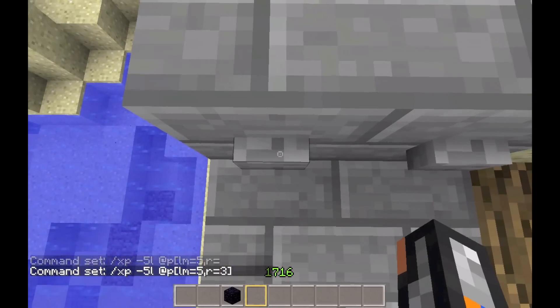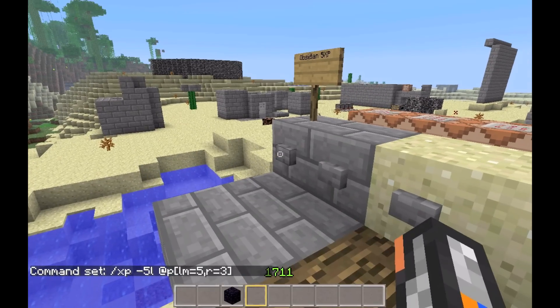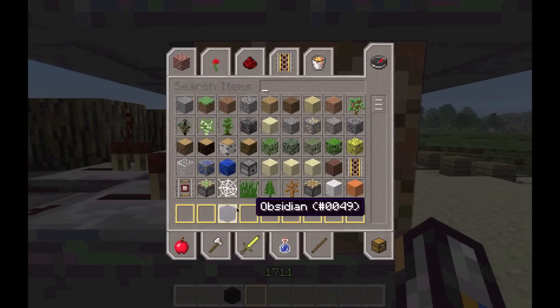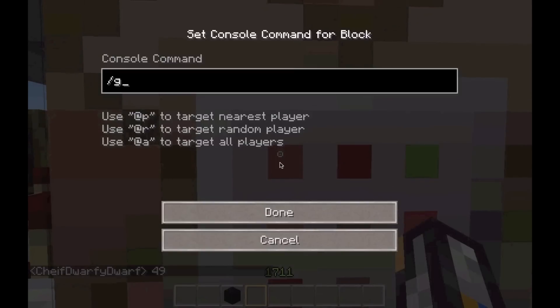What this will do is minus five levels of experience for a player within three blocks range of the command block. Now check the item code for whatever you're going to sell — obsidian is 49 — so type: slash give, at p bracket lm equals five, r equals two, close bracket, space, 49, space, one. That gives one obsidian for five levels of experience.